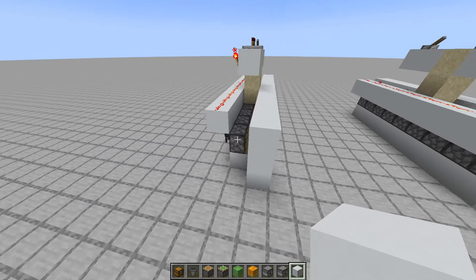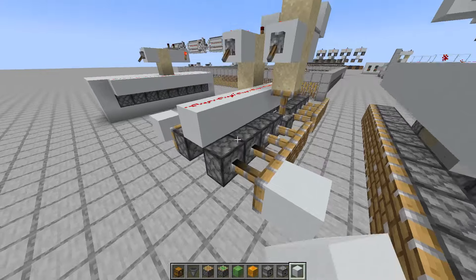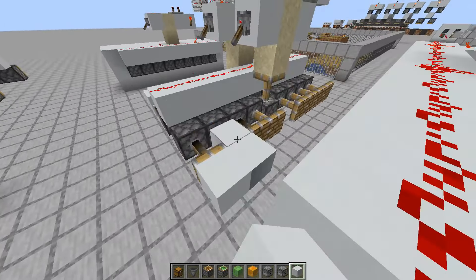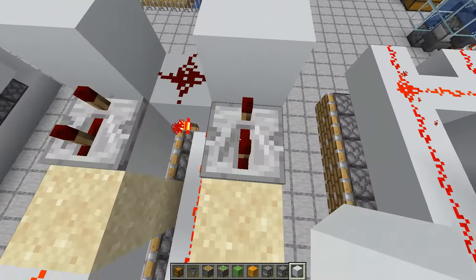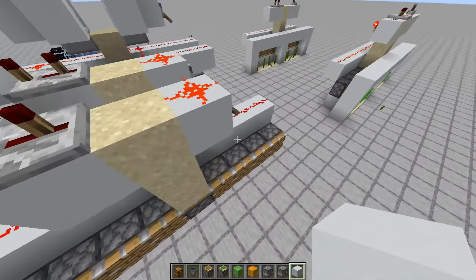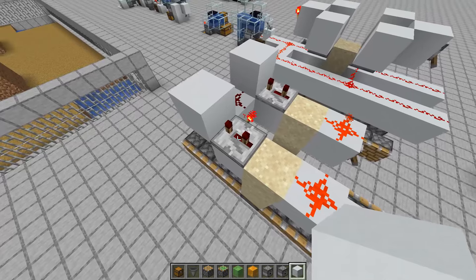You can build this farm on both sides — front and back — and it functions just the same. This will not break unless you set the repeater to two ticks. It's supposed to be three ticks. I tested it on a server at two ticks and it breaks, so you need it on three ticks.